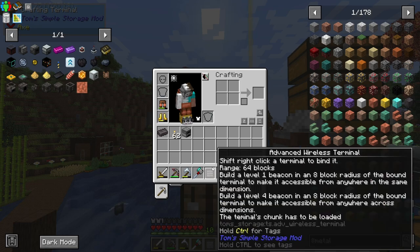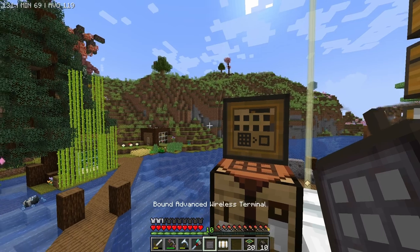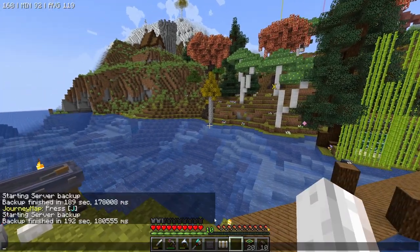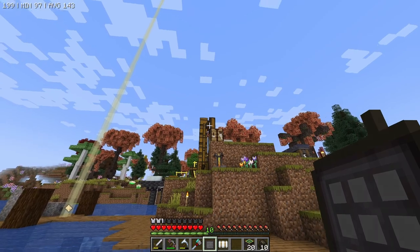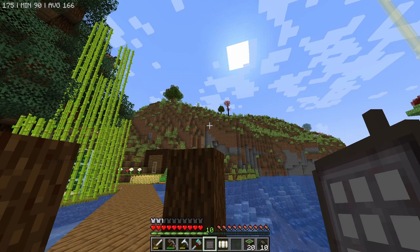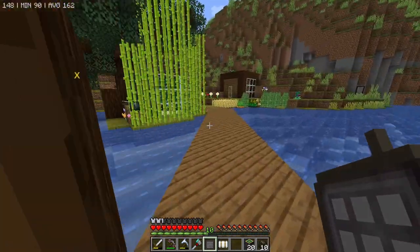If we hold shift, we can learn about it. Shift right-click a terminal to bind it, and the range becomes 64 blocks. So I'm going to shift right-click, and now it's bound — you can see 'bound advanced wireless terminal'. So now I believe if we look at the terminal over there, it doesn't light up white, because check this out: you can right-click from anywhere. You do not have to be looking at the terminal.